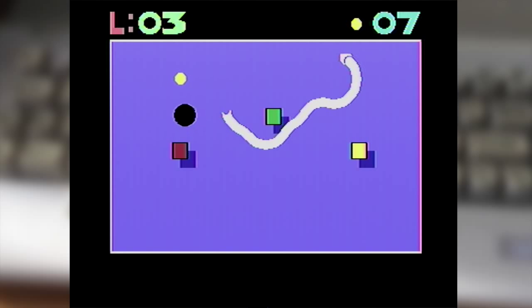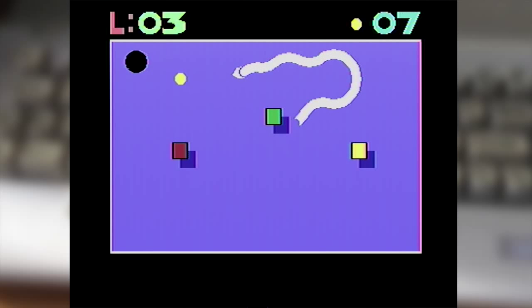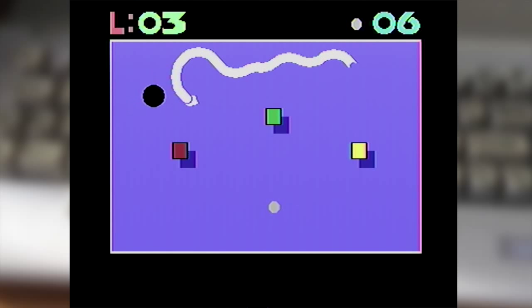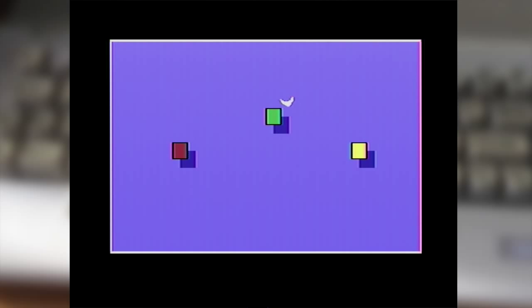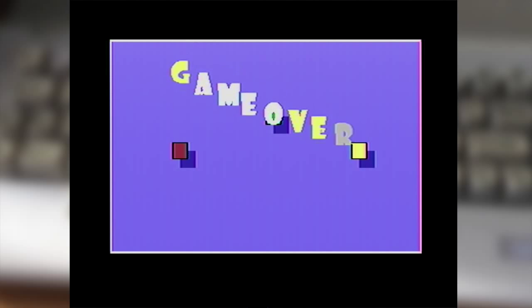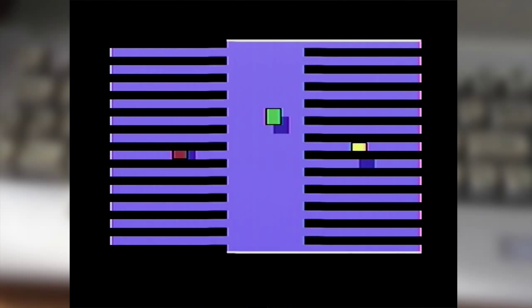P0 Snake has some unique controls, some really crisp graphics, and excellent sound, which includes speech — a bit of a rarity for a small cartridge game. It's got some excellent presentation, which includes level passwords. It's a pick-up-and-play game, and it's well worth checking out.